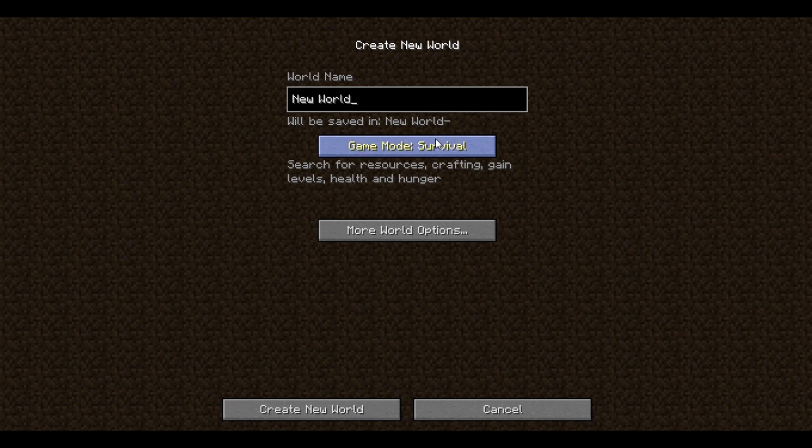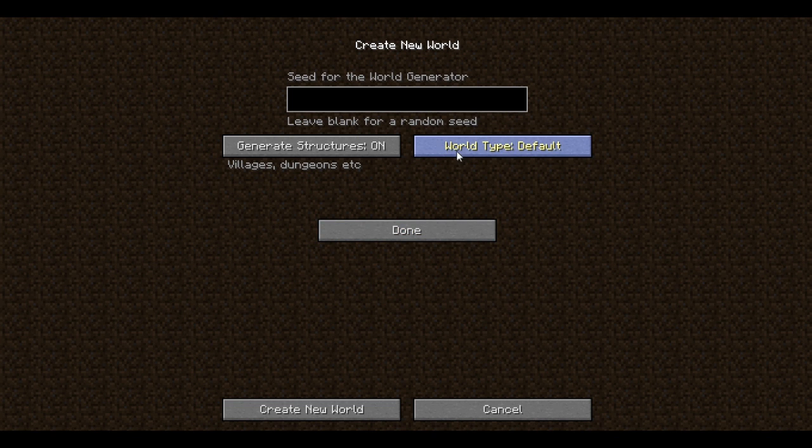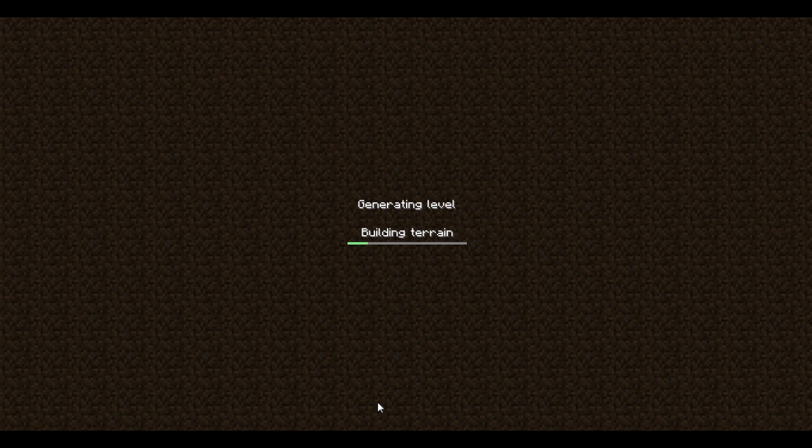So what's new mainly — if you go create a world and go to more world options, you'll see world type. You have default, which is normal, and superflat, which is a flat land.